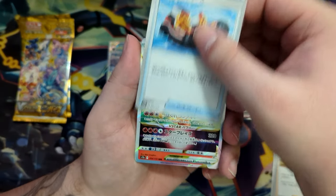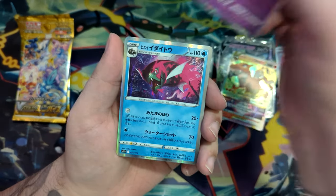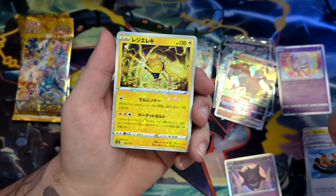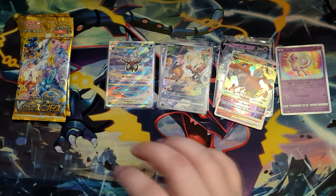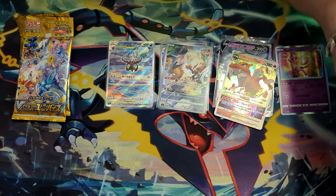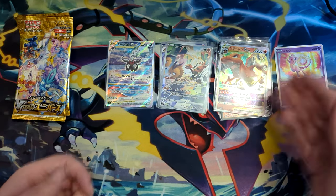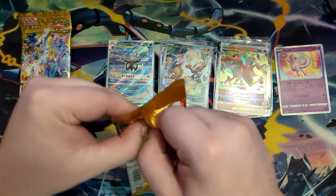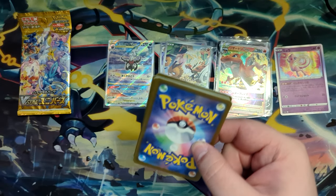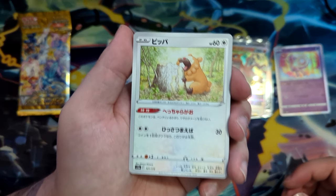We got the Charizard V-Star. There are so many reprints in this set, for the Japanese market specifically. Once this set makes it to English in Crown Zenith, it's not going to be 100% — there are probably going to be a few cards missing, and they're gonna be spread out throughout sets of 2023. It's almost the next year. Then we have a Zoroark and a Gardevoir.